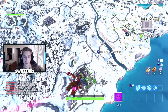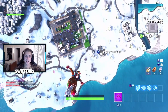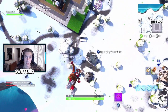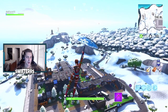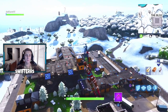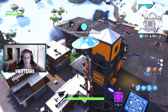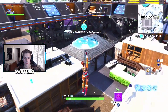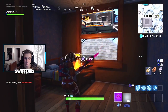We are hopping into a game right now and this backbling looks so ridiculous, so cool. We're actually gonna be dropping at The Block, and I can honestly say I've never actually landed here right off the start of a game — I've come here during a game, but never landed here in the very beginning. I'm super curious to see how it looks without being all picked over. Looks like I'm a little bit late to the party, so we're gonna hit this house right here.